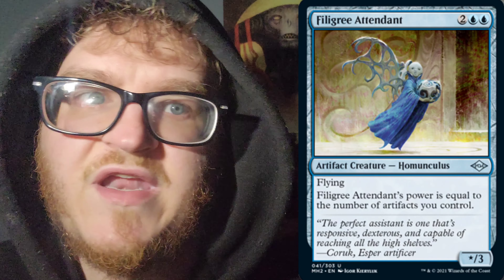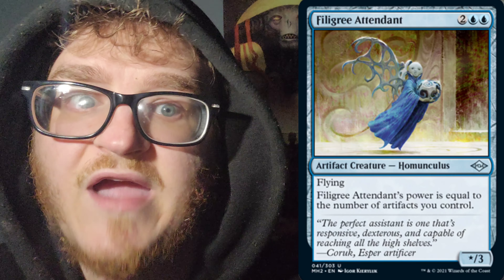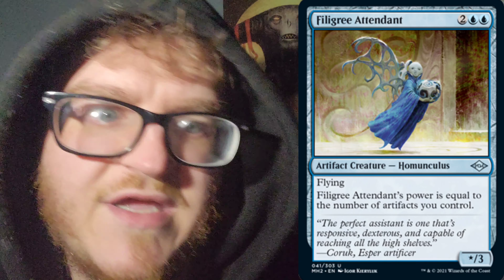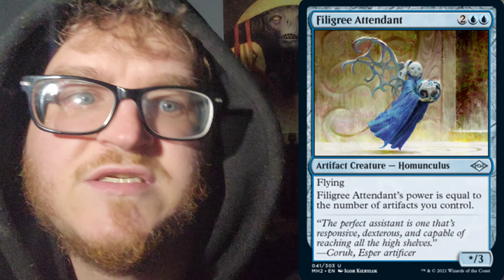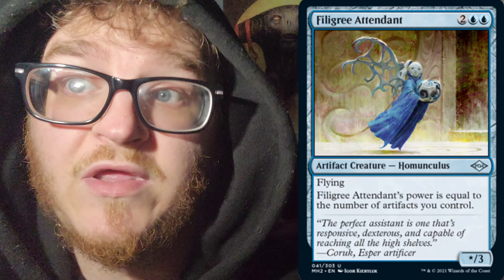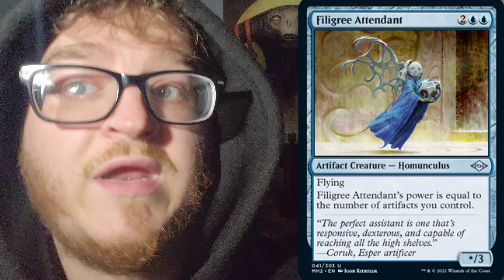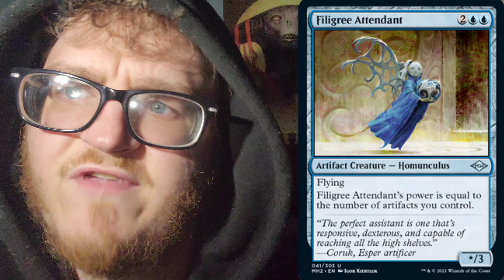Next up, probably my favorite artwork out of these spoilers and card in general: Filigree Attendant, for 2 mana of any color and Island Island — 4cc, artifact creature Homunculus. It is an X/3 with flying. Filigree Attendant's power is equal to the number of artifacts you control. I still want to make a Homunculus EDH deck, but we need a better commander — I don't like Filipip.